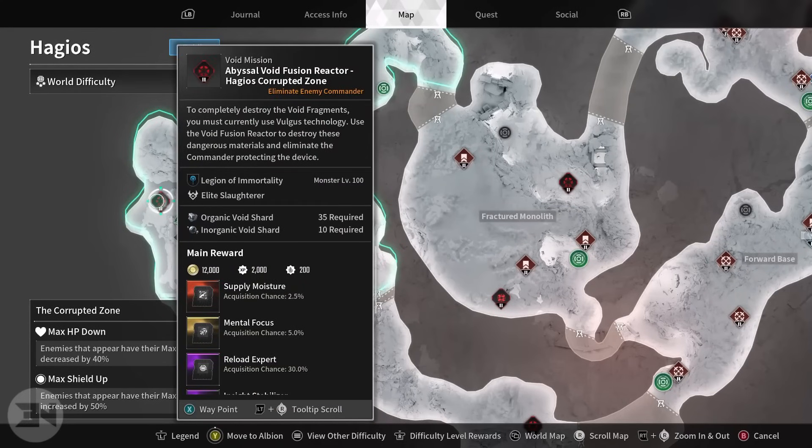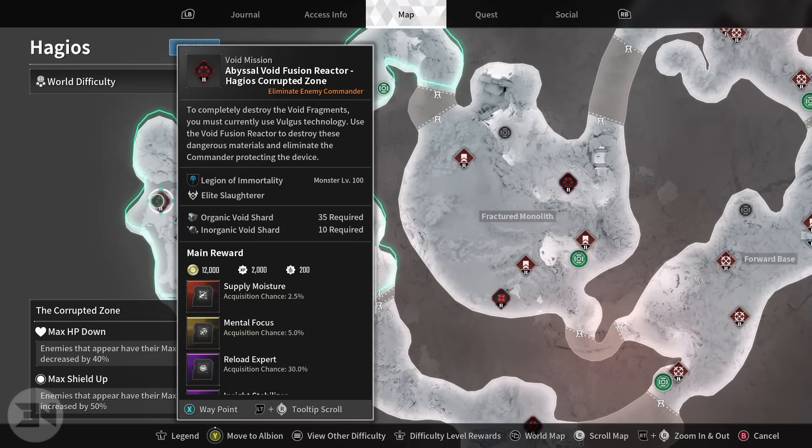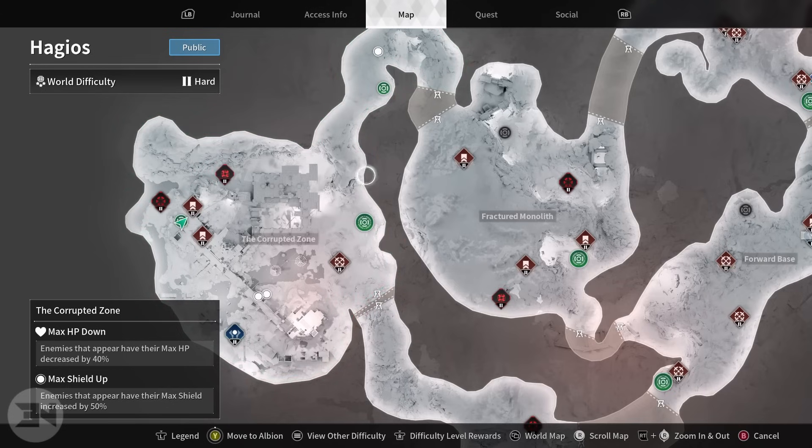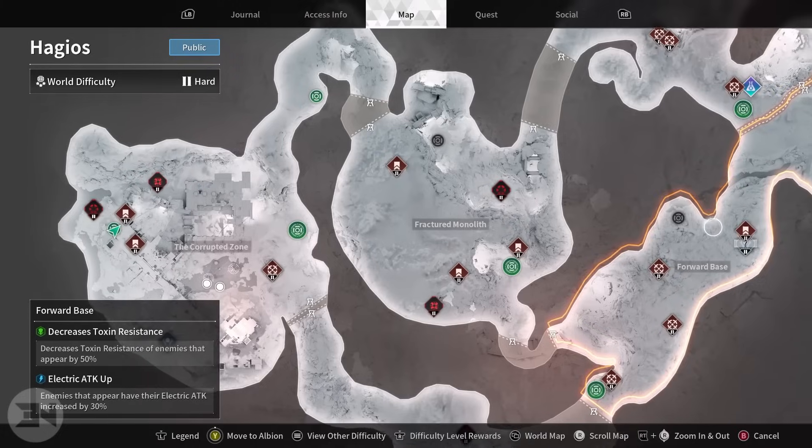Some of the transcendent mods are locked behind fusion reactors. For instance, the one I'm looking for right now - Supply Moisture - is from the Hagios corrupted zone void fusion reactor. It requires me on hard mode to have 35 organic void shards and 10 inorganic void shards, and gives a 2.5% chance of getting it every time I run it and kill the bosses. Another reactor over here requires 36 inorganic void shards and 9 polymer void shards, so every single reactor requires different void shards.